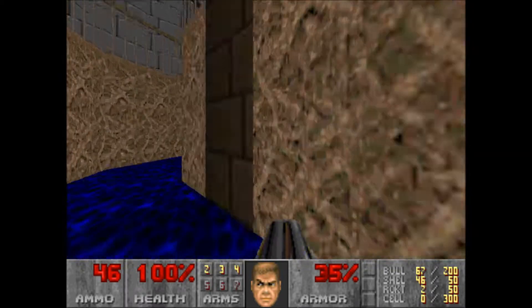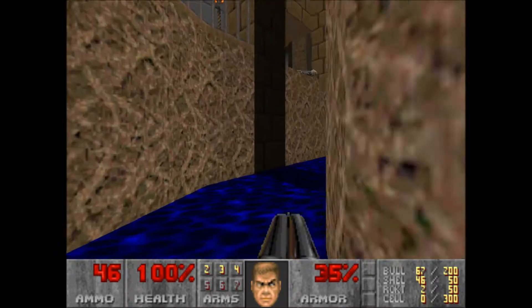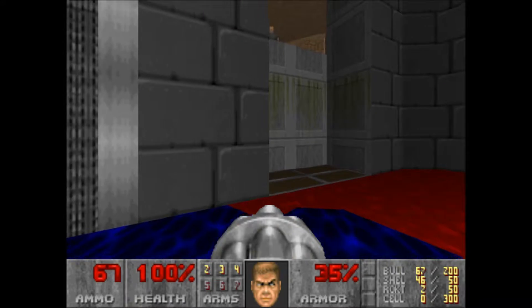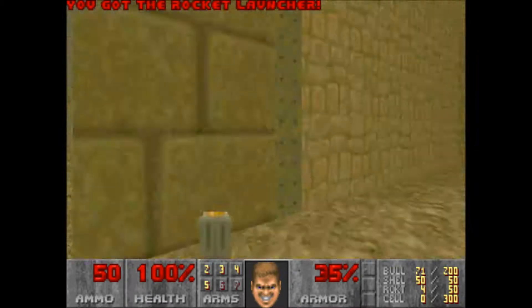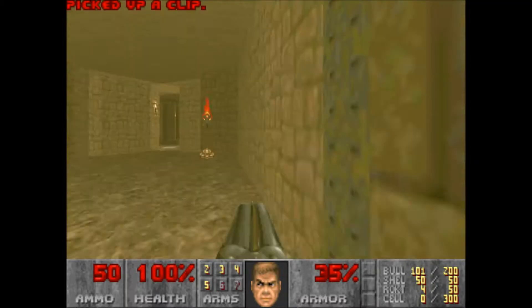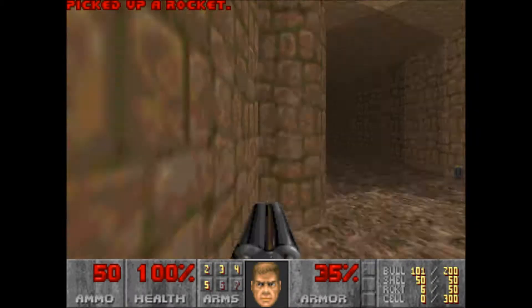Then we have to proceed to one of these areas — here it is. Shut up there, Mr. Shotgunner. Let's get that one, and then we'll get a rocket launcher. And this is where this level gets more difficult.